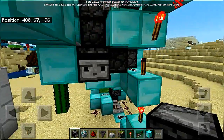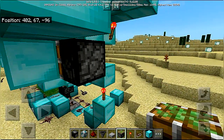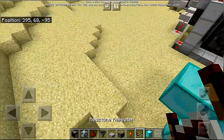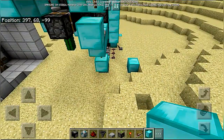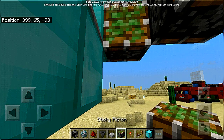We need a sticky piston facing into that observer. We also need some repeaters facing behind from this torch — I cannot place blocks while I am speaking. A sticky piston facing this way, with an observer block in front of it.